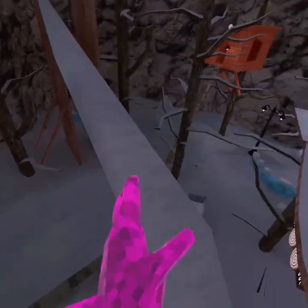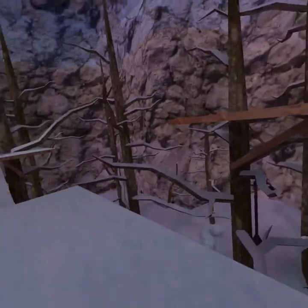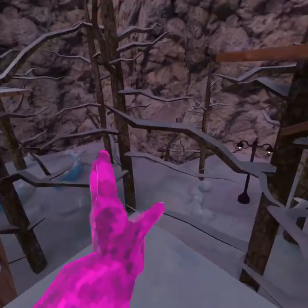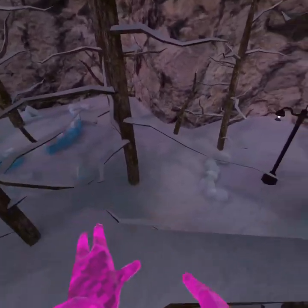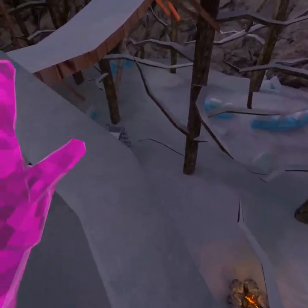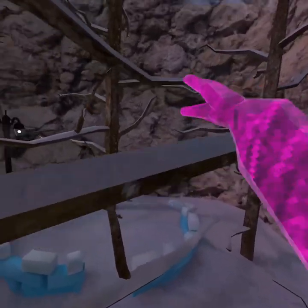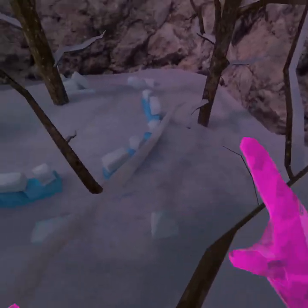So let me find a good branch. Branching is basically — it's kind of obvious, it's in the name — it's where you go to a branch and then you start hopping from branch to branch, like this.